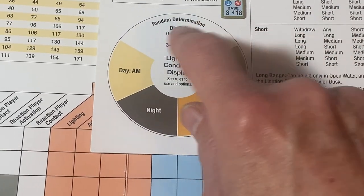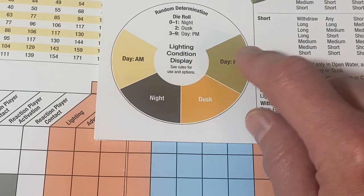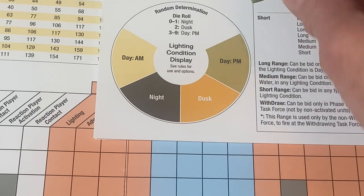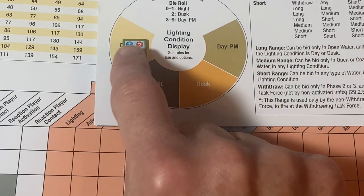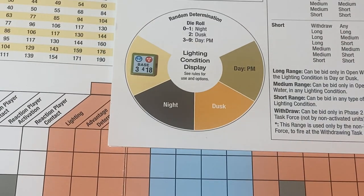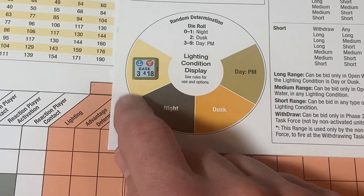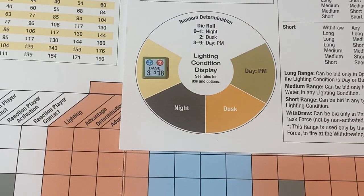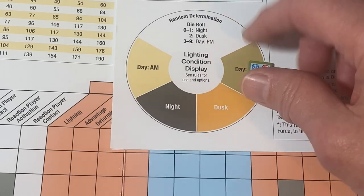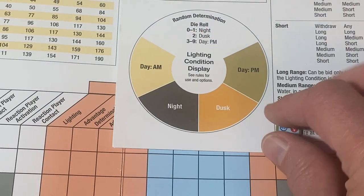Some people were actually rolling every time on this lighting condition table. As you can see, if you do that, more than likely you're going to get day PM, which doesn't happen in real life very often — so it'd be like you have constantly great lighting the entire game. The only time you roll is if it slides into that next box. If you're a player who has an advantage in air and want to keep attacks going — say it was just day AM and you crippled some ships — don't take a chance going to night or dusk; just use your option and go directly to day PM. Those task forces might slip away. Don't forget the strategy of the lighting condition table if you're the operational player.